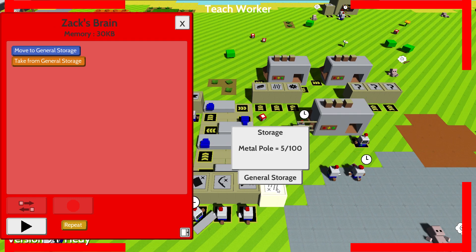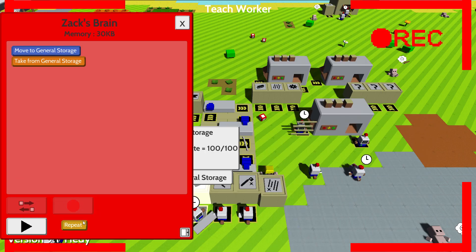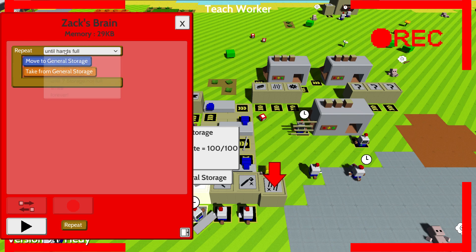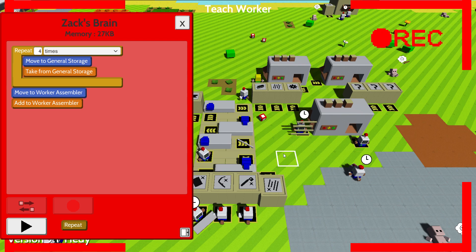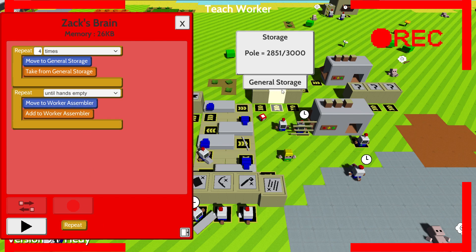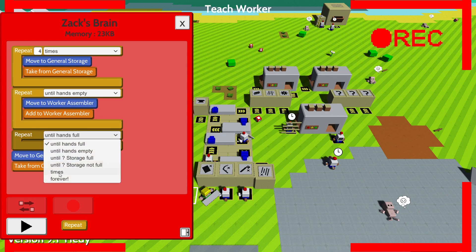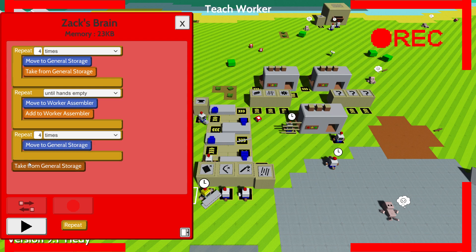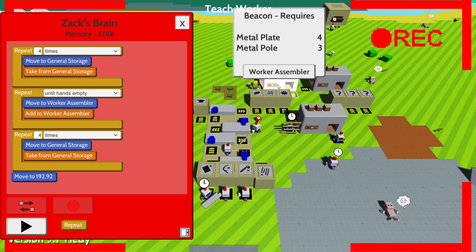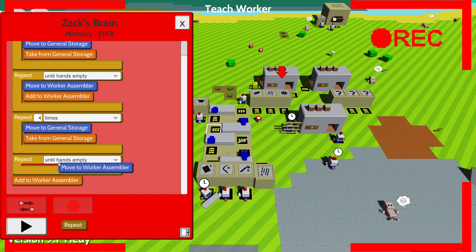How many poles can you carry? One, two, three, four. I'm going to be picking this up four times. If they change the amount they can carry, just make sure it's even. Pick this up four times. Then you're going to repeat until your hands are empty. And after that's done, you are going to give me four metal plates - get over here, repeat this four times. And you're going to go over here and repeat this until your hands are empty.